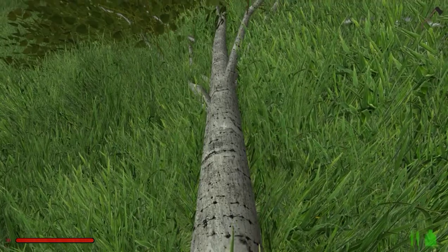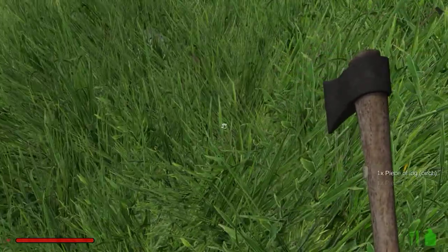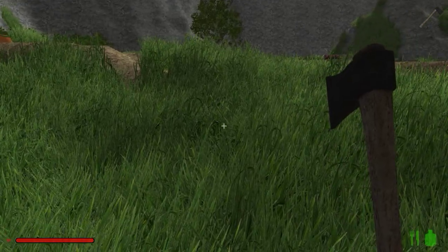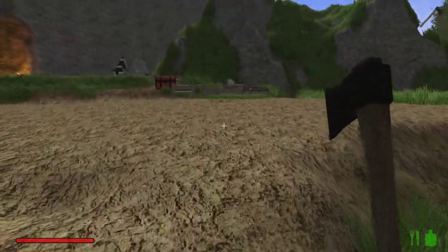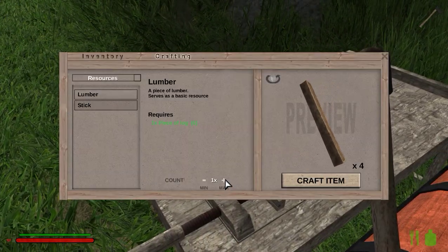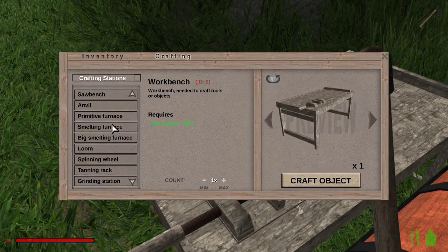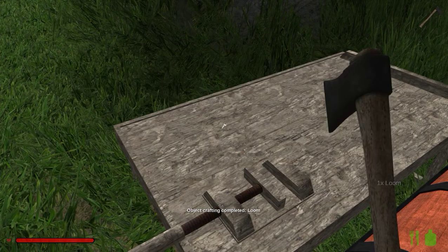There we go. Now, how many did that give us? I can't remember how many we will need. Looks like we have enough. We got that. Now, crafting stations — loom. Okay, now we have the loom. And it's already up there.